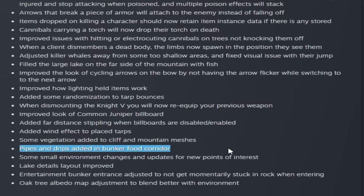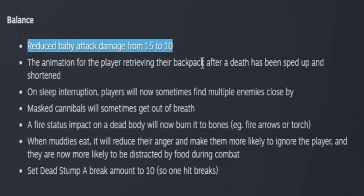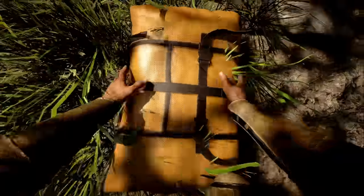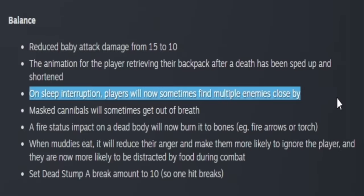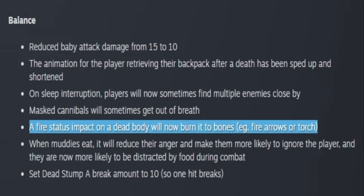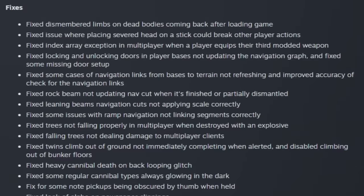They added pipe effects and drips to the food corridor in the balance section, and reduced baby attack damage from 15 to 10. One of the best changes: the animation for retrieving your backpack after death has been sped up and shortened — much faster. On sleep interruption, players now sometimes see multiple enemies close by, and cannibals sometimes get out of breath. If you shoot a dead body with a fire arrow, it will turn to bones. When muddies eat, they reduce their anger.